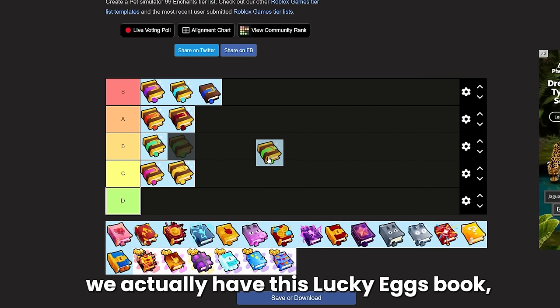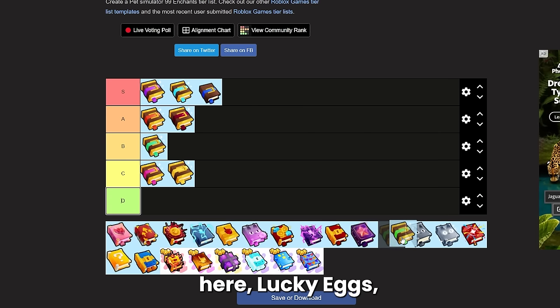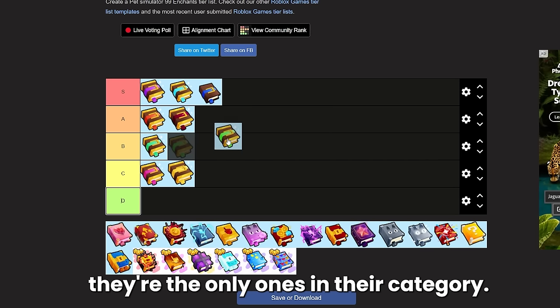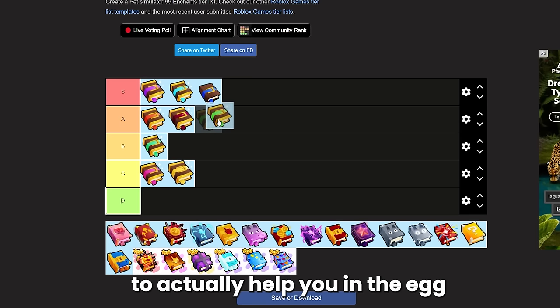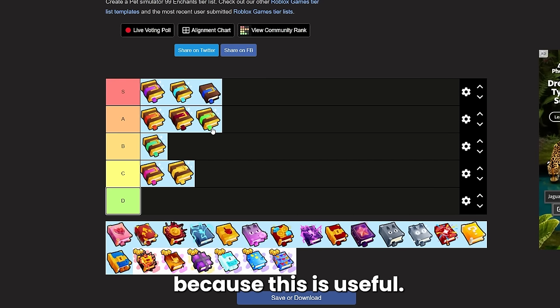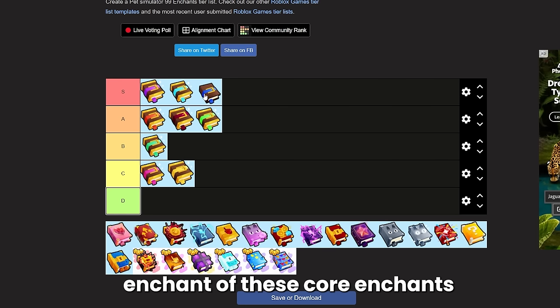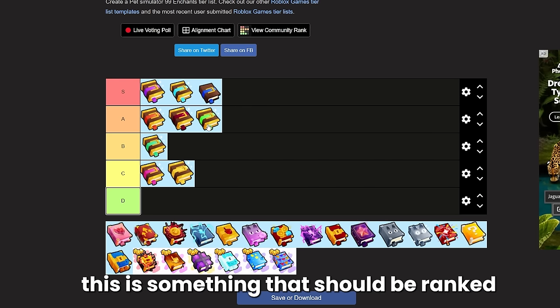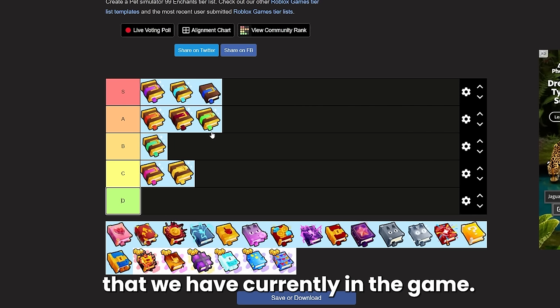The last of the core enchantments is the Lucky Eggs book. It's kind of tough to rank the egg books — Lucky Eggs, Huge Hunter, and Shiny Hunter — they're the only ones in their category so it's hard to rank them low. I'm going to put Lucky Eggs at low A tier because it is useful when you're early in an update and trying to get high tier pets from the top egg. It is the second highest priced enchant of these core enchants, which shows it should be ranked pretty highly.